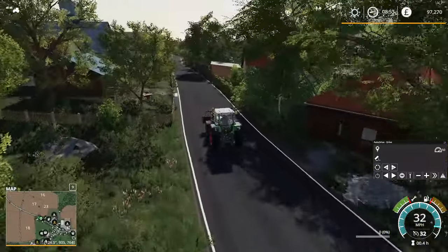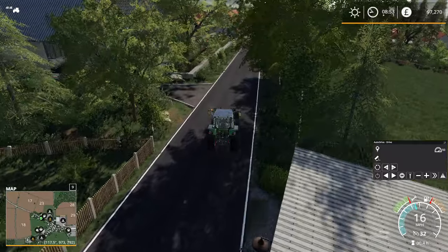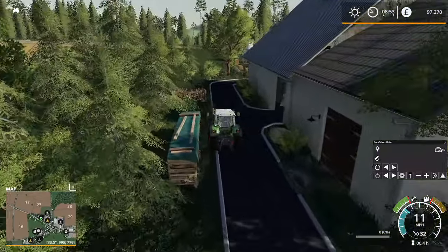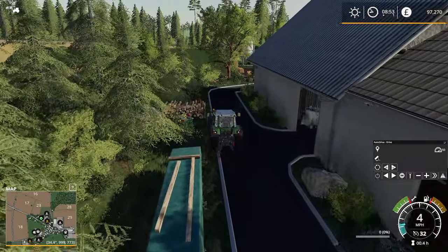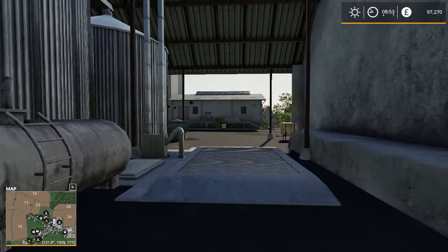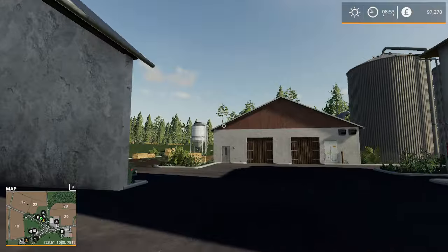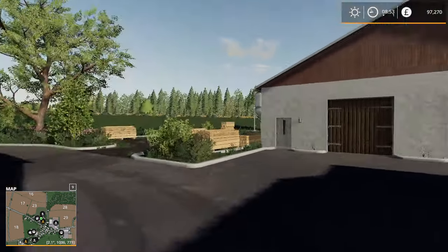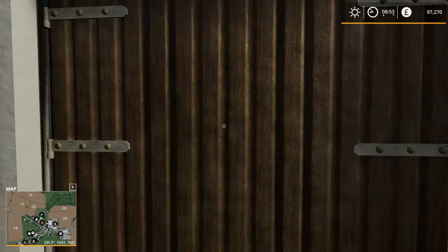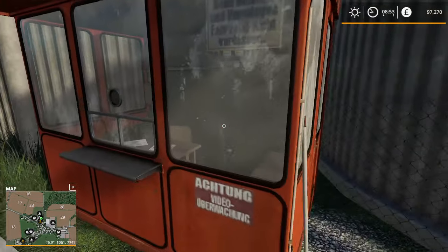Some houses — I think we'll pull in here quickly and look around on foot. This looks to be a sell point — very good sell point. Looks to be a lime station over there, that silo there. Can't open those doors. There's a weighbridge I believe here.